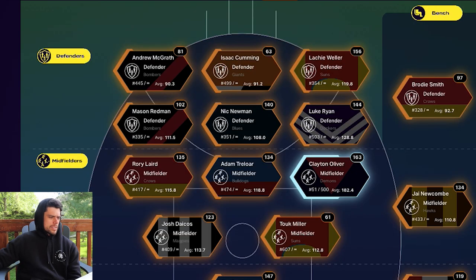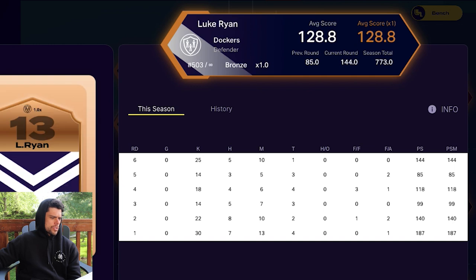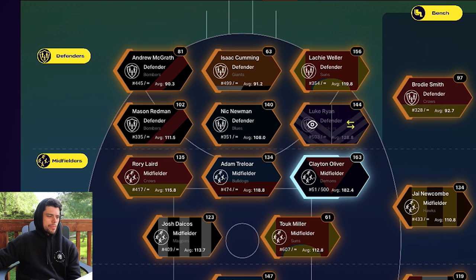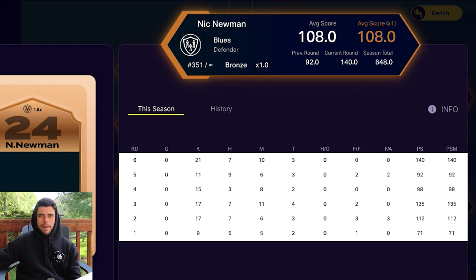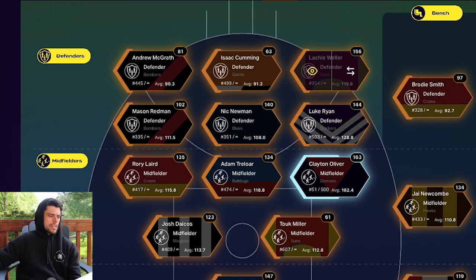My defense was looking a lot better this week. Luke Ryan, in his first week as a Western Stank Lord, scored 144 — a great start and boost for my team. Nick Newman had a particularly good game too, scoring 140. Lockie Weller scored 156, so some really high scores from these defenders.